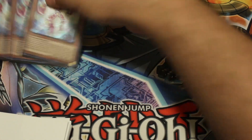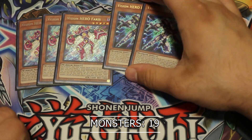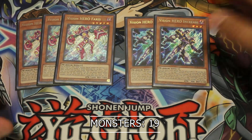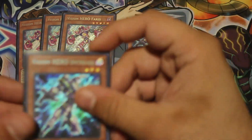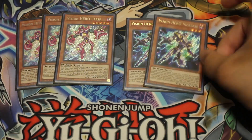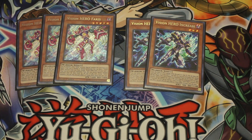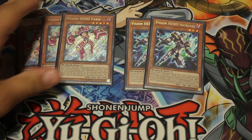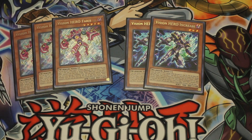Pretty standard three Vision Hero Faris and two Vision Hero Increase. I think that's the perfect ratio and for the most part it's the ratio you're going to see in most builds. Increase isn't needed at three — it's recyclable in and of itself both by its own effect and by the fact that you can bring it out so easily. Faris is just good; you want to play as many as possible so you can really open it and get your combos going.